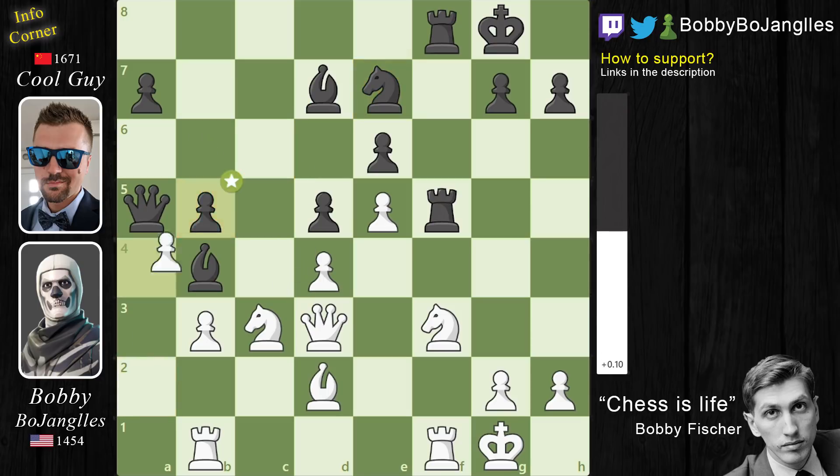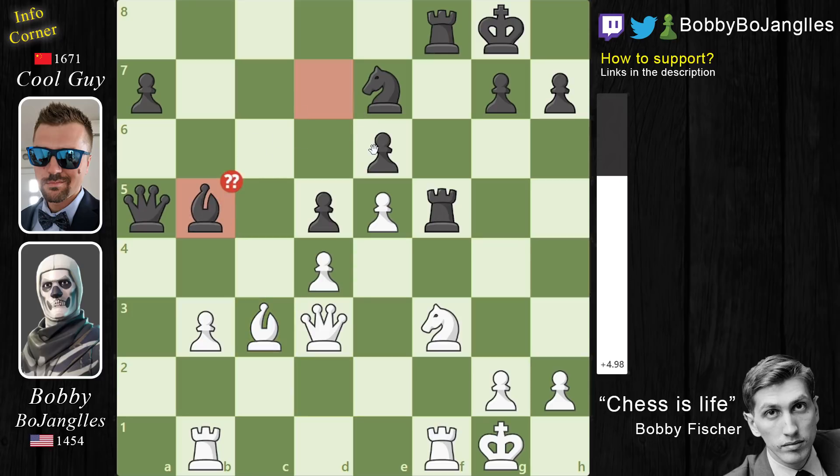Now A4 and B5 and A captures B5. Black wants to play Bishop to B5 to skewer my Queen and my Rook, but right now my Knight prevents that from happening. So we have captures captures, and now Bishop captures B5. Even though he skewers my Queen and my Rook, I have one move that secures a major advantage — feel free to pause the video and find the winning move while I give you a couple of seconds.